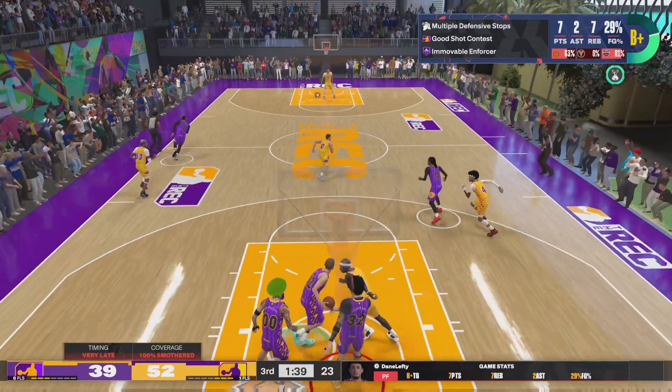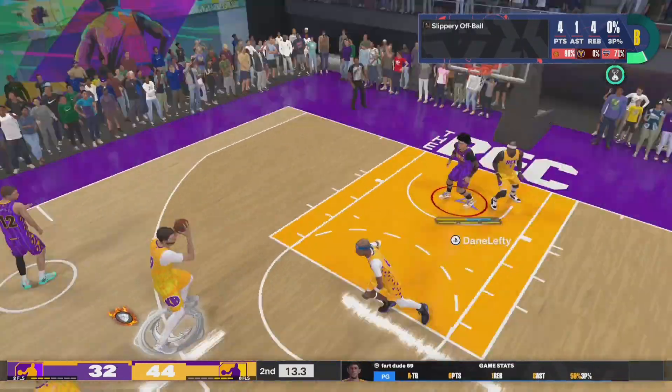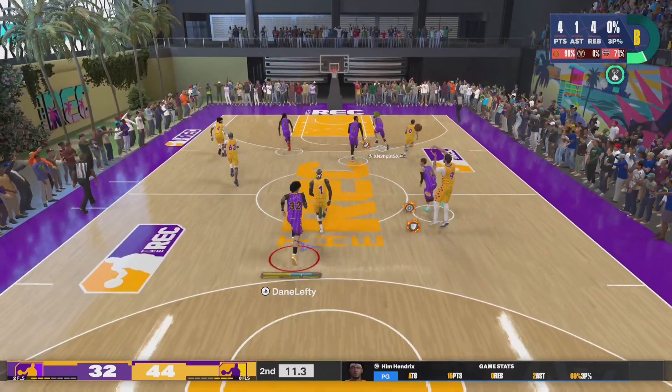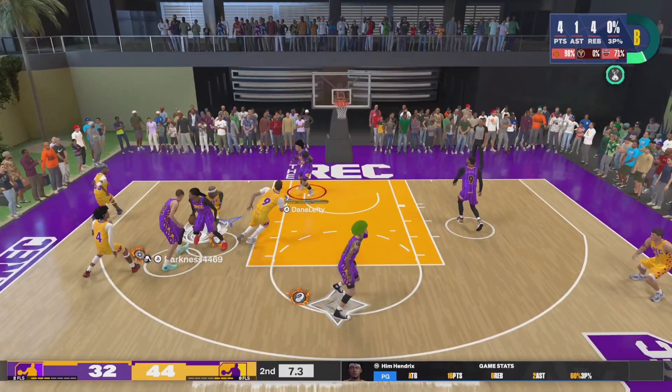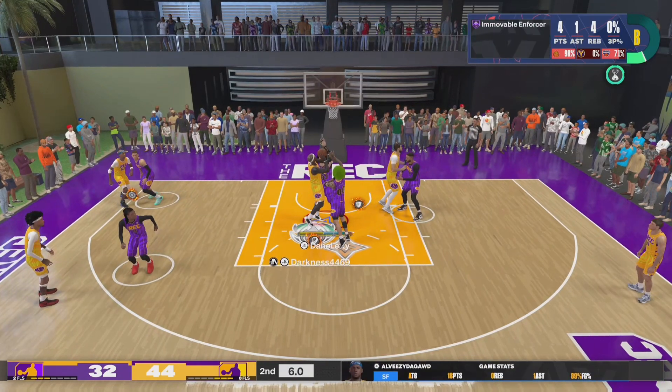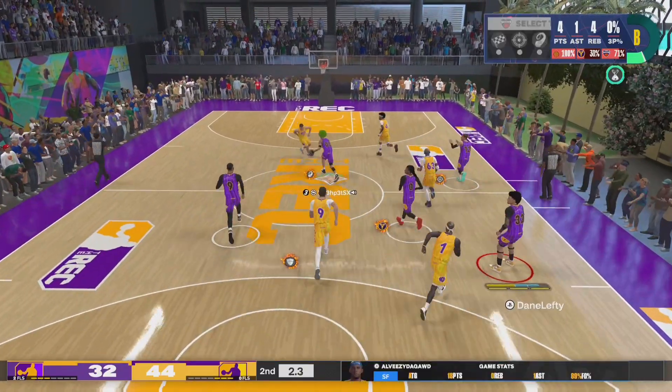I'm reading him — I knew he was going to go up with it, so I jump with him and get a good contest. A lot of times with this badge it bails you out — you're not going to foul anybody because you're not jumping crazy. If you time your jumps correctly you'll get great animations like the one in the previous clip. He runs into me, I jump with him, and Immovable Enforcer pops up — I'm slowing these clips down so you can see exactly how I'm doing it.